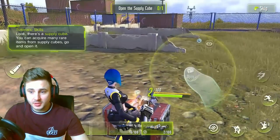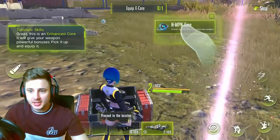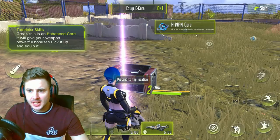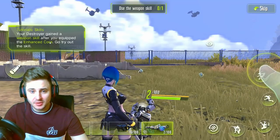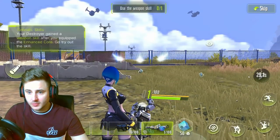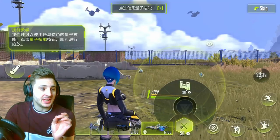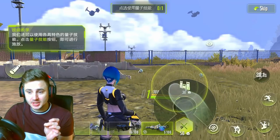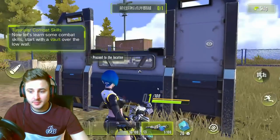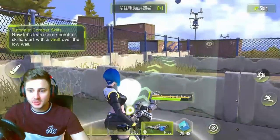Proceed to the location. Let's have a look over here and see what we've got. Let's open this. These are kind of like the chests in Fortnite. You get a weapon call that grants special effects to the attached weapon — your destroyer gained a weapon skill. After equipping the enhanced call, go try out the skill. Here is the building aspect of the game — you can actually build on this game. Clicking here you can build a shield wall, which is pretty cool. There are other building aspects, but again, this is the tutorial, so let's carry on.